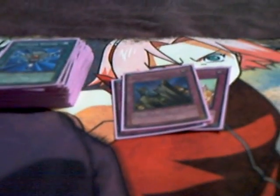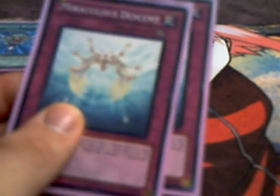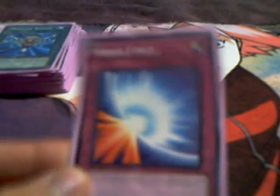Traps: we have Double Solemn Warning. Solemn Judgment. Since I'm running Sanctuary in the Sky, I'm running Divine Punishment because it negates everything — monster effects, spell effects, and trap effects. Two of those. Two Miraculous Descents — Special Summon one Remove-From-Play Fairy-type monster from your remove-from-play pile. And last, we got Mirror Force.